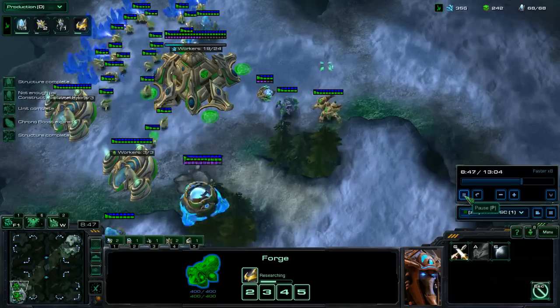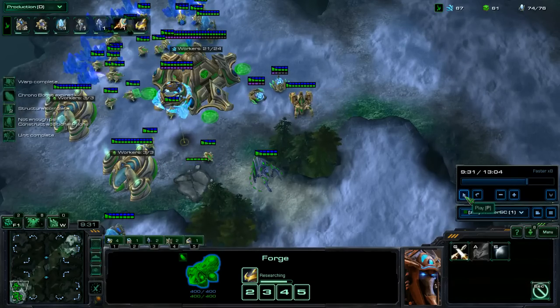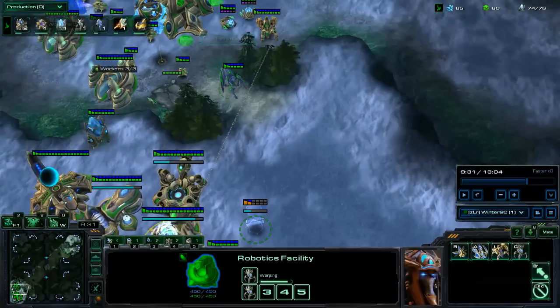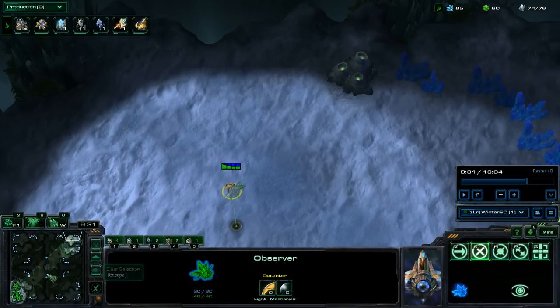Pumping out an Immortal so you're safe against early attacks, and getting the Mothership core out early to defend against early attacks as well. At this point the Observers are in position to scout if he's dropping. If he is, keep Stalkers in the main while making the Colossus, and just continue making Colossus until you see he's overproducing Vikings to deal with it.